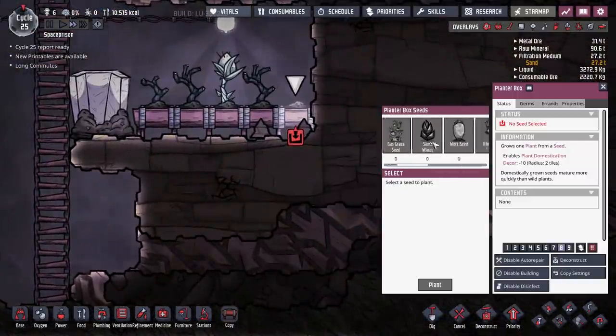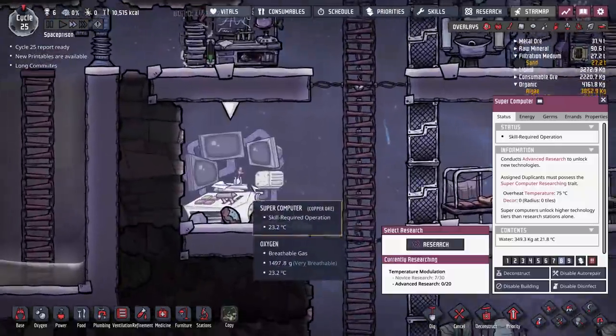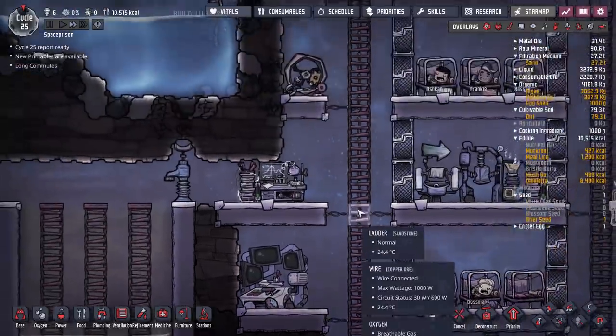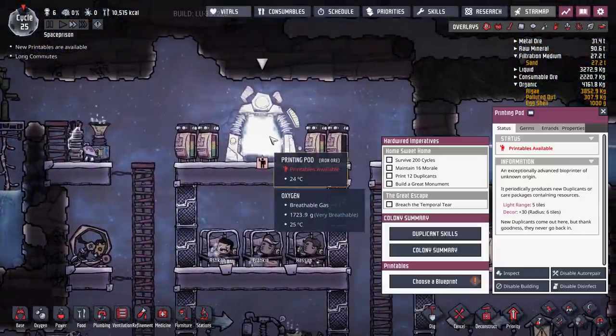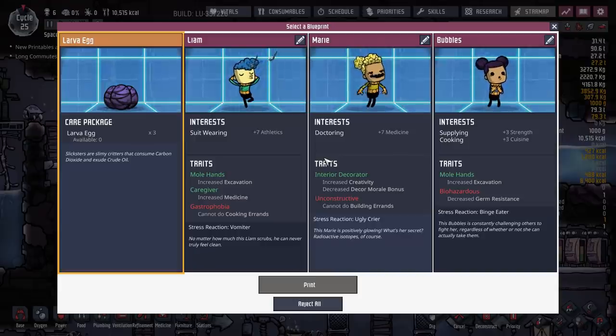Have we got anything else we can plant in there? No. So we really just need to make sure that this research gets done. I'm going to put that on a nine. We've got this as well — you all told me in the comments what to get. Some people say get more people; I just don't feel like we need more people at the moment.